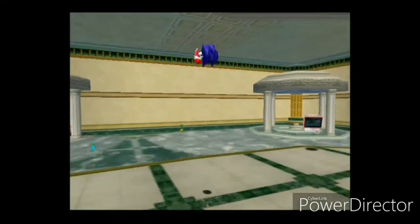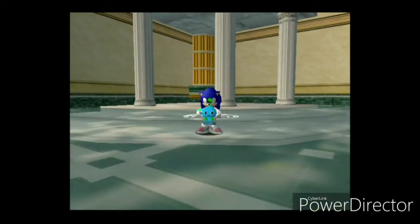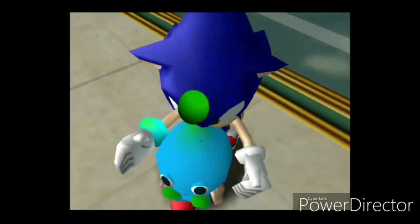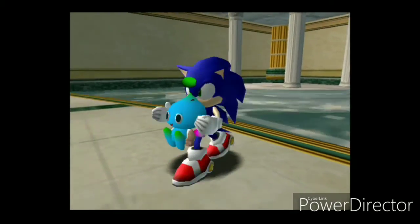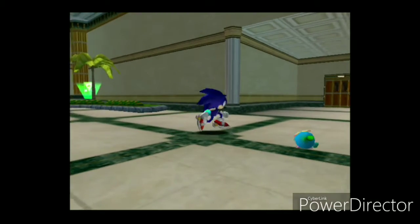Nothing much you can really do here. I know you can already tell that I already raised some Choas, sort of. This is what the Choas look like. They are blue creatures. His arm is different because I gave him — well, I changed his appearance.